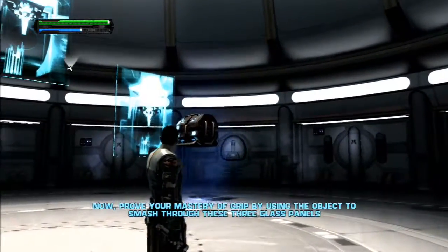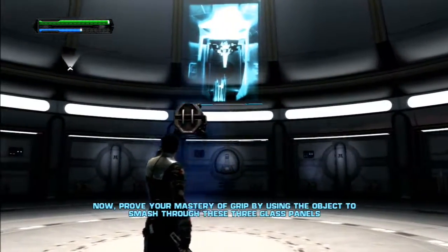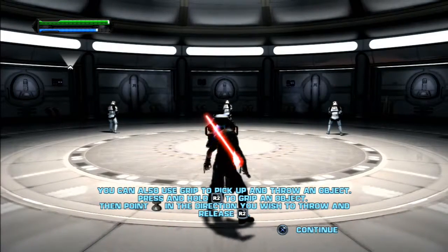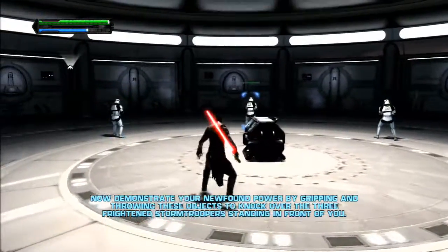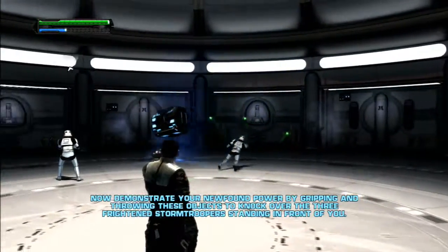I have no depth perception in this game. Seriously. Hiya? There we go. You can also use Grip to pick up and throw. Now demonstrate your new power by gripping and throwing these objects to knock over the three stormtroopers standing in front of you.